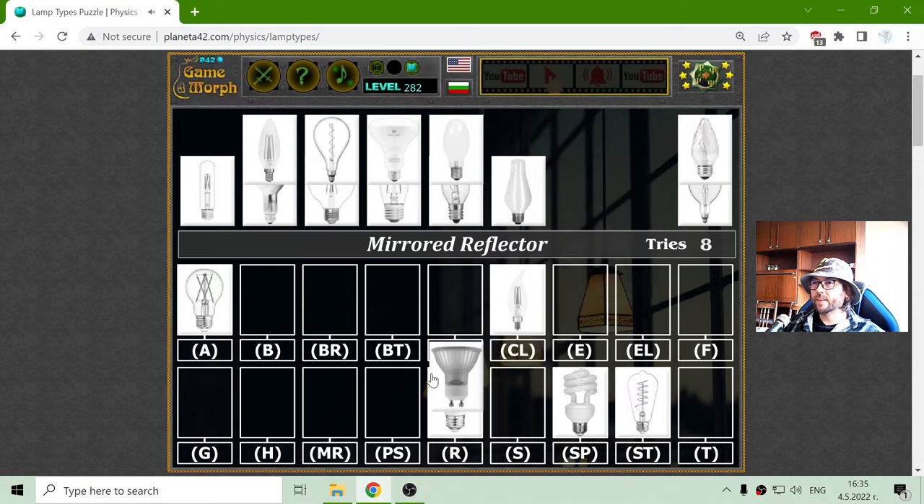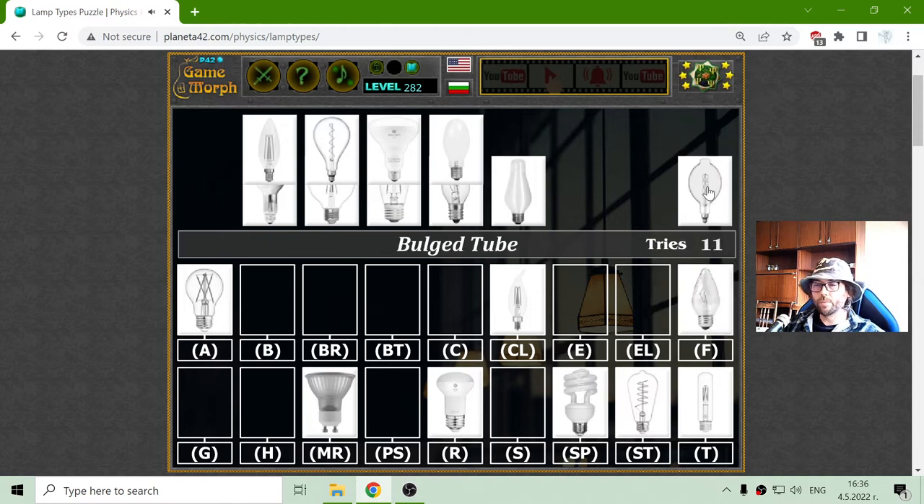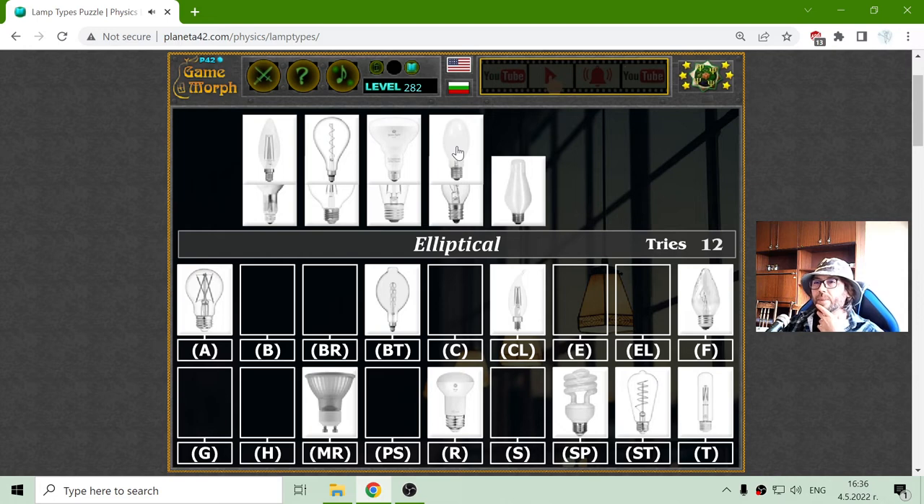Mirror Red Reflector — should be MR. Bloom Tip. Tubular — the last one. There is the flame-shaped bulge tube. It is elliptical — elliptical should be E.